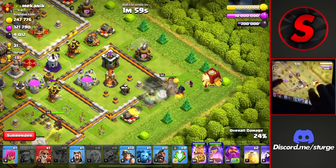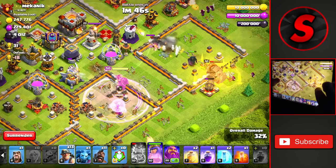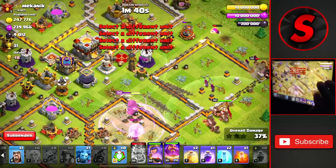Hopefully that wall break didn't go in too late, but we're good. The King will head in all the way to the Infernal Tower and we're going to have to use his ability because it is on single target. Looks like all the healers are still getting targeted by the X-Bow there, but the Eagle Artillery is now going down so we can drop our main push into the base with the Hog Riders, the Warden, and the Hogs.